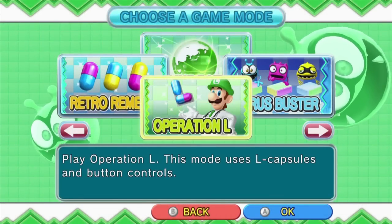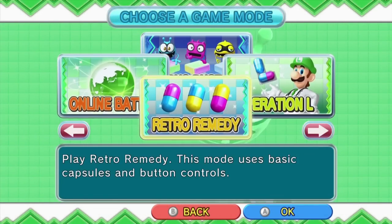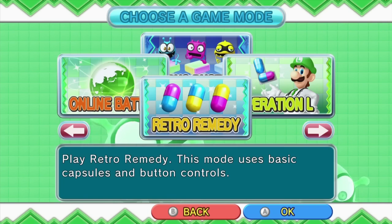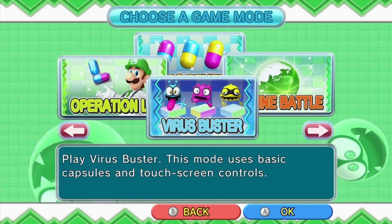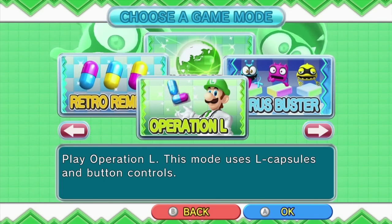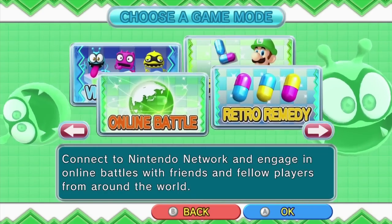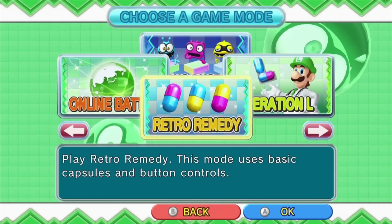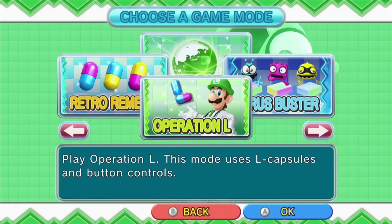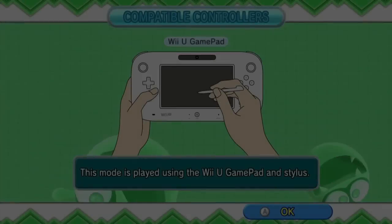I just bought this — I think it's similar to Doctor Mario from the old stuff. So I guess we'll pick one of these games. It says: play Operation L — this mode uses L capsules and button controls; play Virus Buster — this mode uses basic capsules and touchscreen controls; this is online battle; and Retro Remedy — this mode uses basic capsules and button controls. I'll go for Virus Buster since it uses basic capsules with touchscreen. I'll try that out.